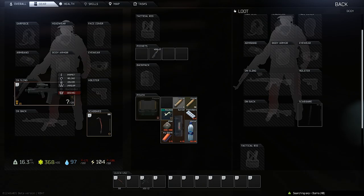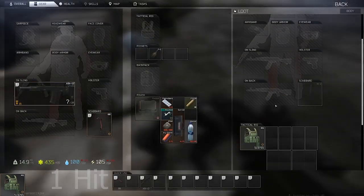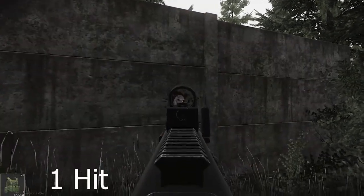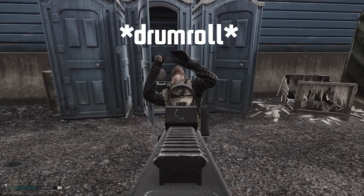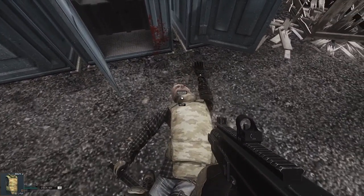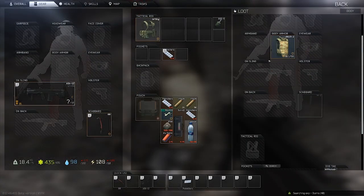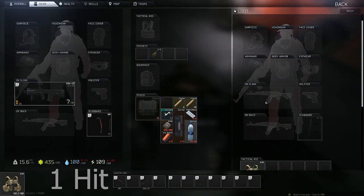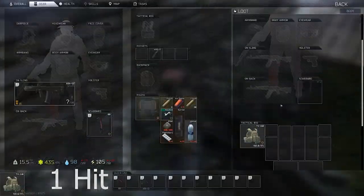Now I'm going to rapid-fire test level 4 armor. I'm doing several of these to bring you to my first point: level 4 armor does not protect you at all. As we can see from these multiple examples, it's not going to protect you — you're going to be one-tapped in the thorax because of the high penetration value of the bullet. All it takes is one round to the thorax.